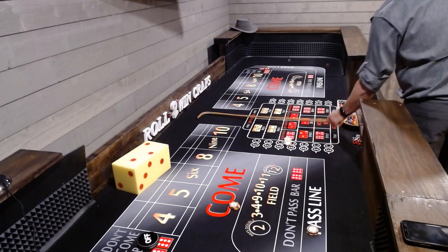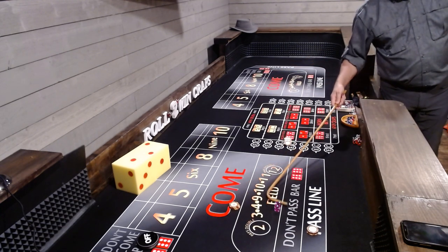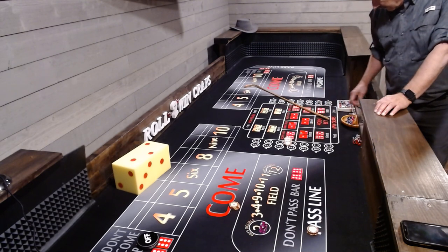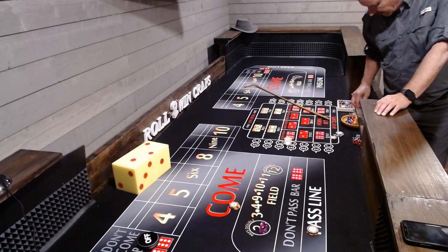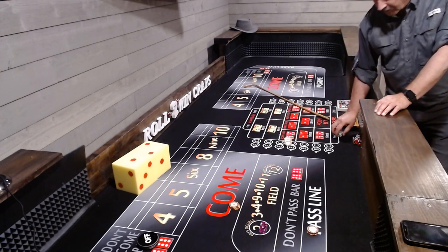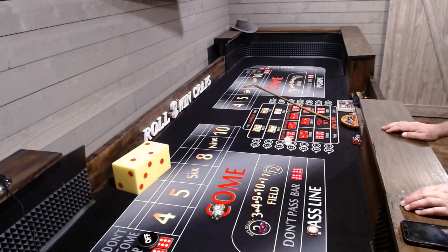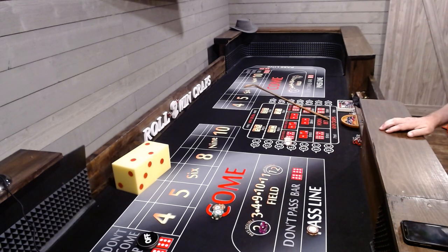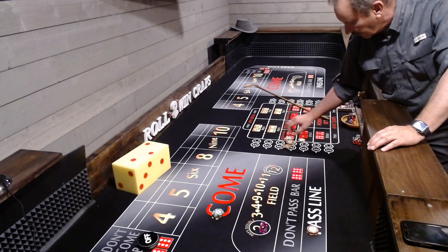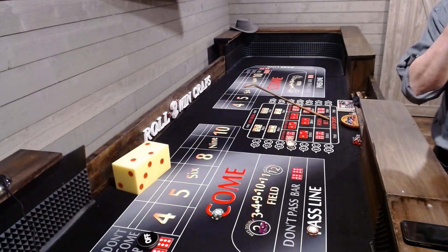That's a 3. So we have, in effect, pulled out the 12 and now we've hit the 3 — that's 15 times 10. First one paid $150, and now 15 to 1 on the Ace Deuce, that's another $150. That's $300 in the rack before you've even gotten started. What do you do? You press it. You press it until it doesn't hit. At this point you pull $300 and you're up.